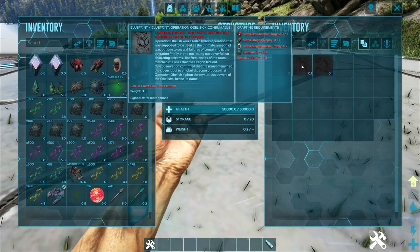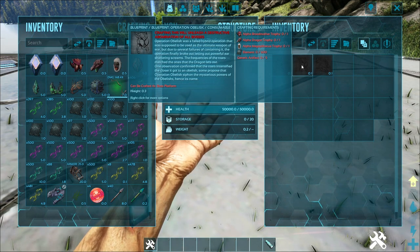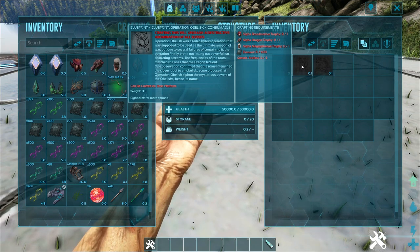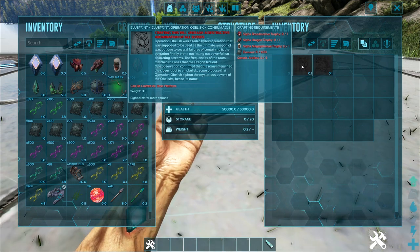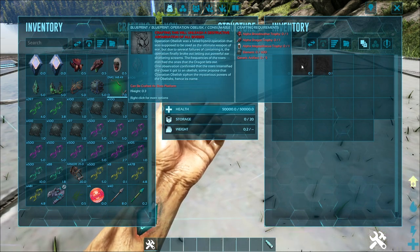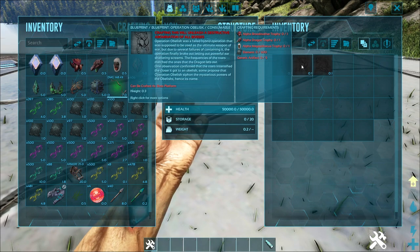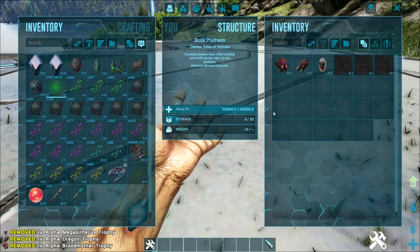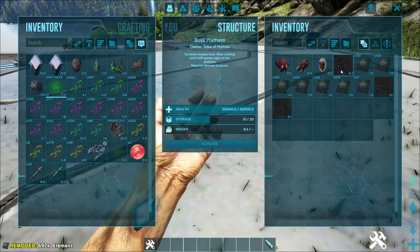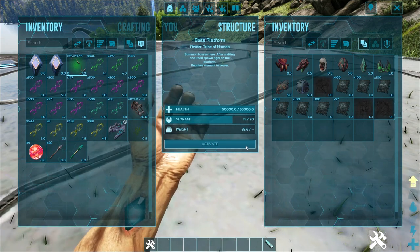Let's go on to the next one — Operation Obelisk. Basically, Operation Obelisk was a failed hybrid operation supposed to be the ultimate weapon of war, but due to several failures of containing it, it broke out letting out a powerful ear-shattering scream. The frequencies of the roars match the ones the dragon lets out. One observation confirmed that the roars intensified the closer it got to an obelisk. Some propose that Operation Obelisk siphons the mysterious power of the obelisk, hence its name. I'm going to summon it here first, and also later near an obelisk to see what happens.